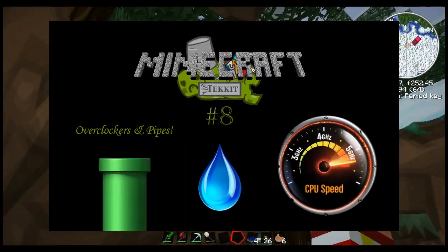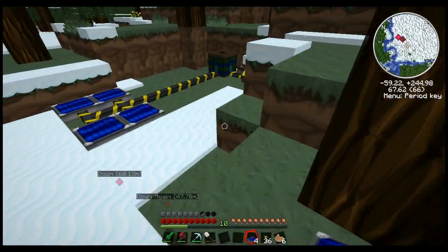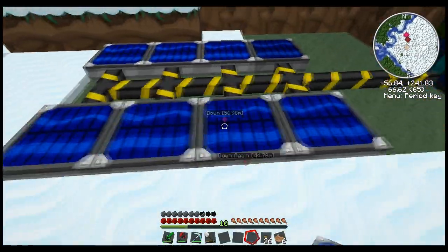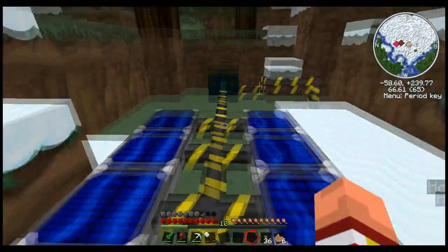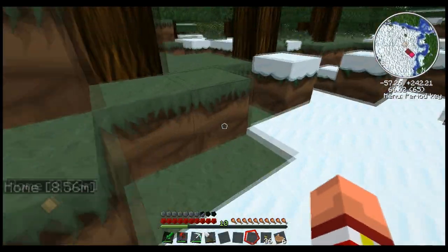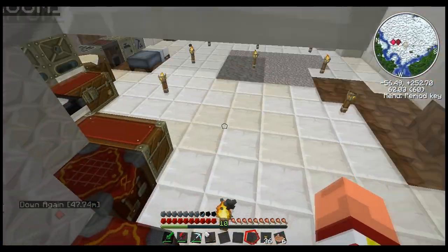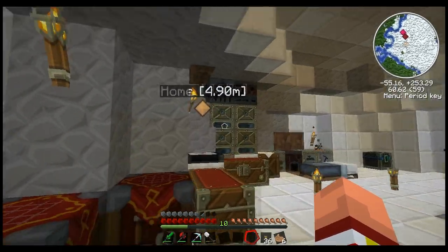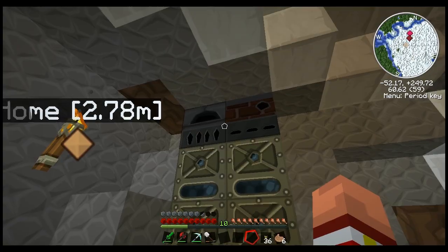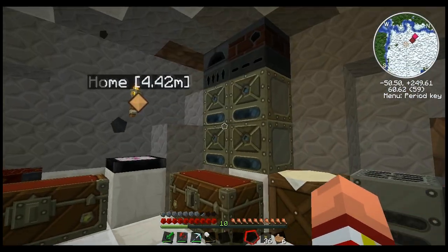Hey guys, Sarcasm here. Welcome to another episode of Tech It. In the last episode, we eliminated our dependency off of coal, and we got into some blutricity with Red Power. Battery boxes charging up nicely, and upgraded our iron furnaces to electric furnaces. We upgraded our alloy furnace — well, sort of. We still have the original alloy furnace, but we created a blue electric alloy furnace as well as a blue electric furnace. So now we no longer have to use coal as a fuel.